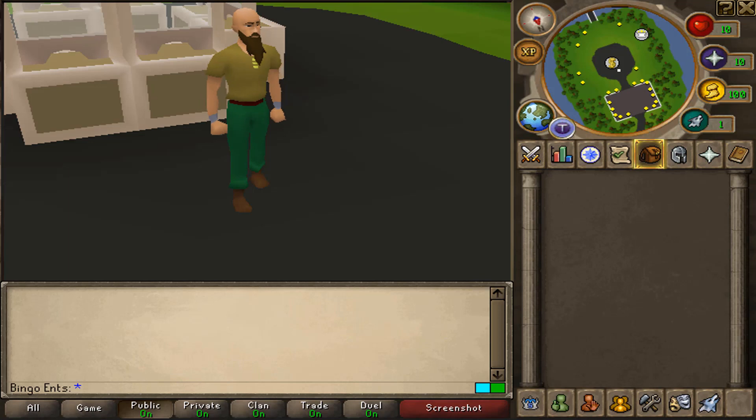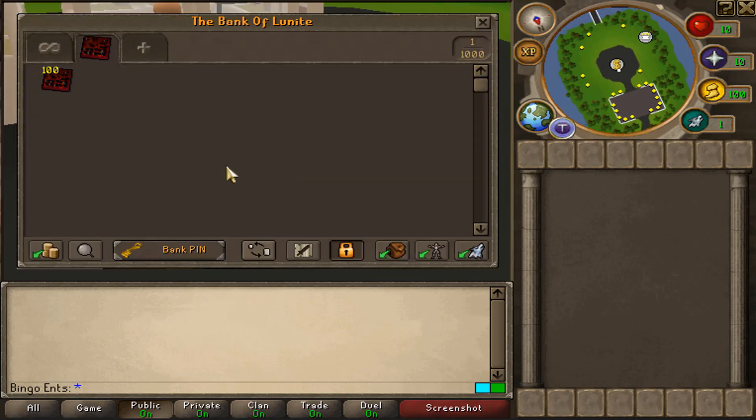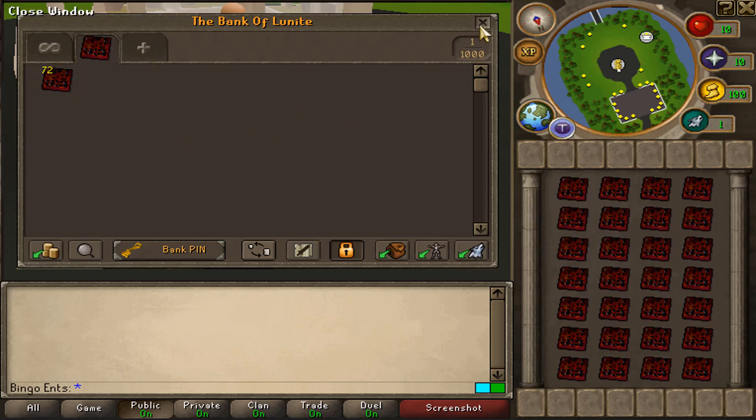We are back with another opening video guys. Today we'll be opening up 100 owner cherry goodie bags. I am not a goodie bag junkie — if you watched my last video, I opened four owner journey goodie bags and managed to get two owner items from four bags. That's a 50% success rate, which is insane. So I chose to make another opening. I'll be picking only two lucky numbers: number 3 for the first 50, and number 11 for the second 50.